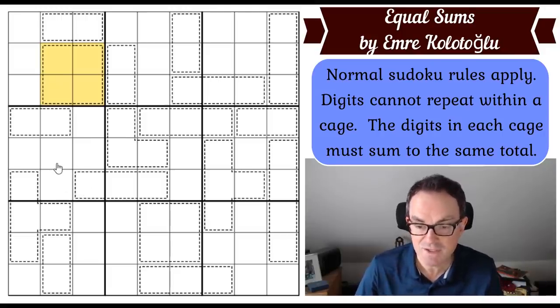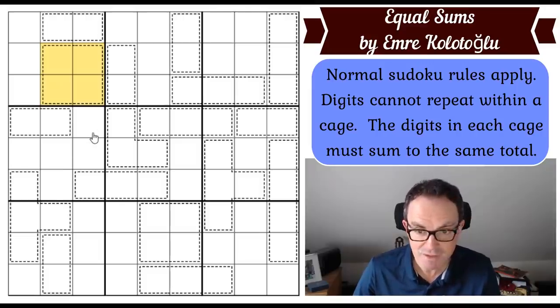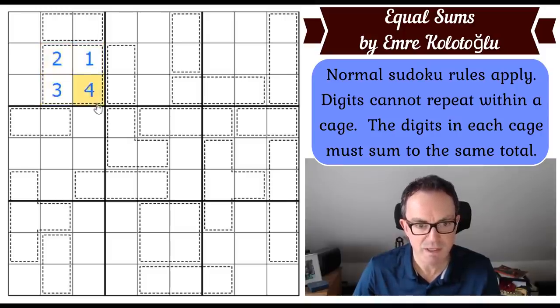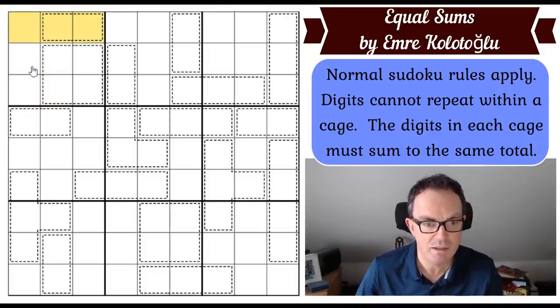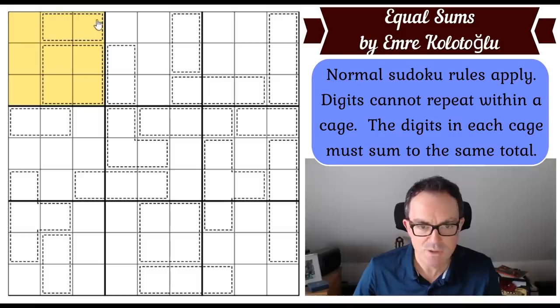Do have a go yourselves — the way to play is to click the link under the video. Now I get to play, let's get cracking. The first thing I can see is there are four-cell cages. A four-cell cage has a minimum value of 10 if we put one, two, three, and four into it, so we know the sum of the cages is at least equal to 10. Now let's look at box one and learn about the secret.